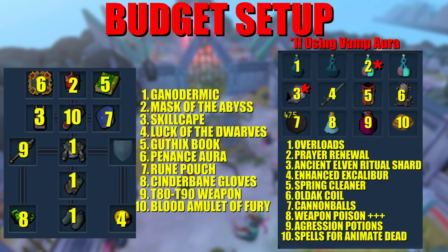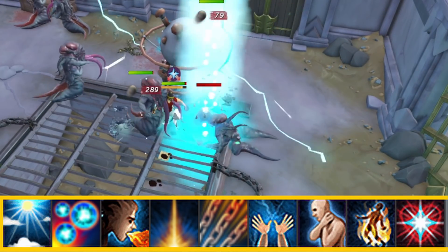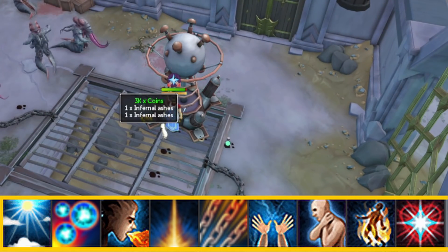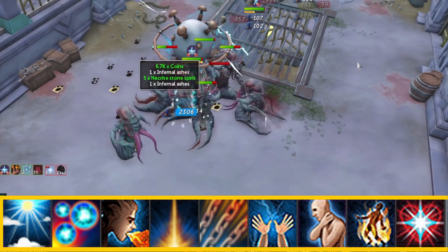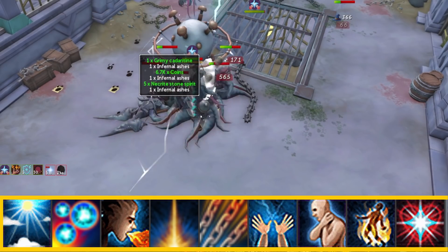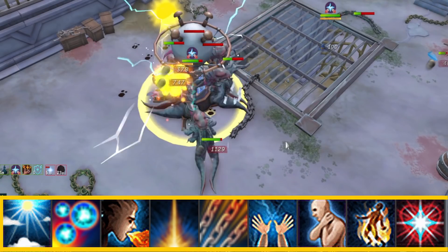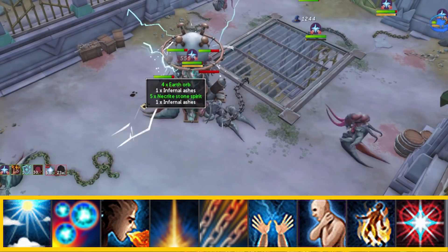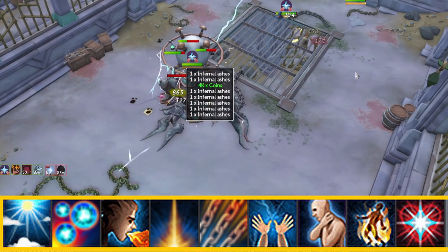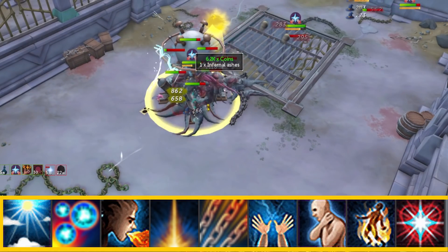Starting with the Abyssal Savages — they require 95 slayer. With the high-level setup, I drank the aggression potion, had penance aura on, used Animate Dead, and it went super smooth; I hardly ever dropped health. I probably could have done it without Animate Dead too — the high-level setup was overkill for these lower-level creatures. I was getting very fast kills around 1,400 per hour. The key is having lots of AoE abilities — Greater Chain is very strong here, as well as Dragon's Breath and Corruption Blast.